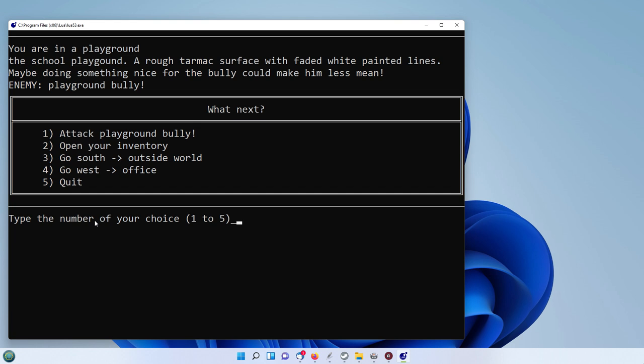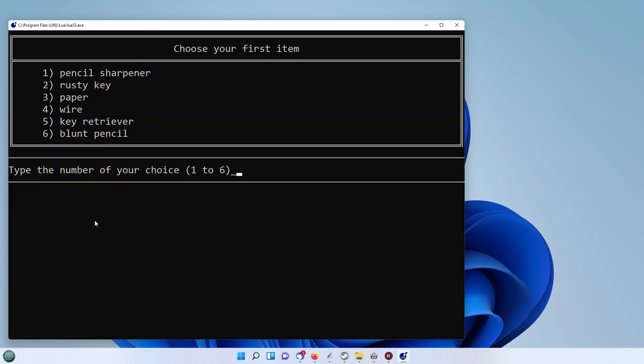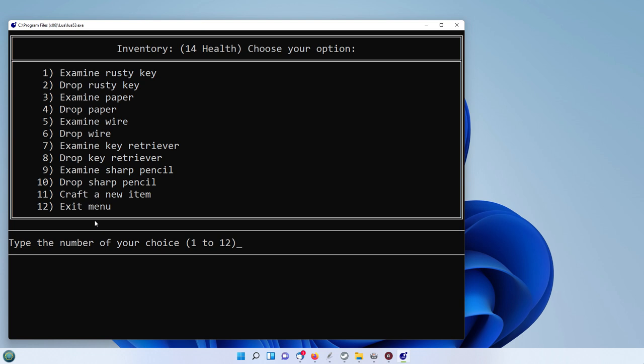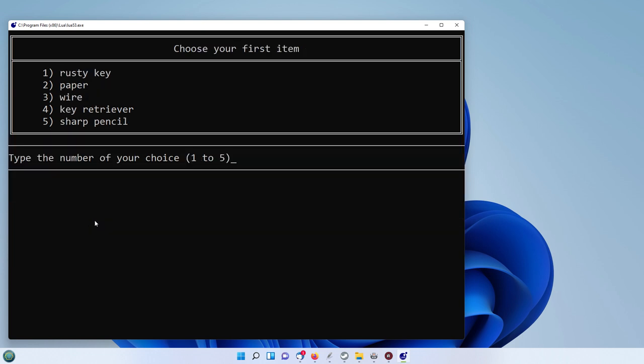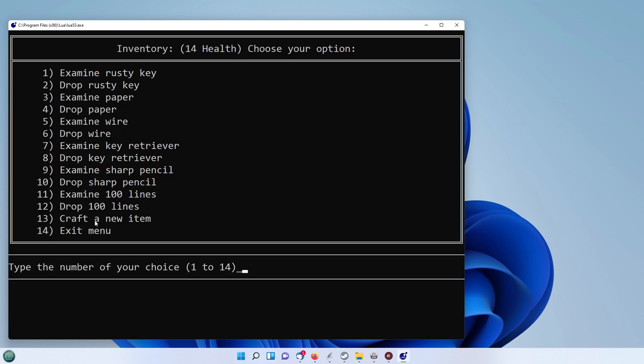We only inflicted 10 points on him and he inflicted 50 on us, so we're not going to last much longer. We'll open the inventory again and see if we can craft something. Let's use the pencil sharpener with the blunt pencil, and that will give us a sharp pencil. Let's craft a new item — we've got some paper and a sharp pencil, and that crafted 100 lines. That'll do — we'll exit the menu.